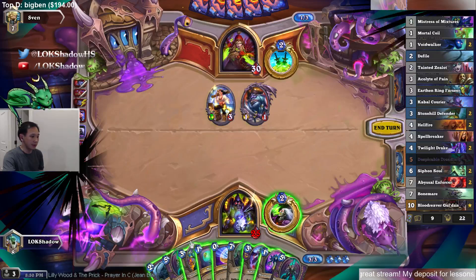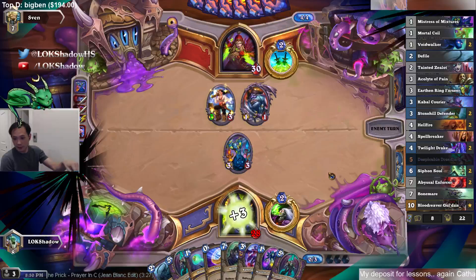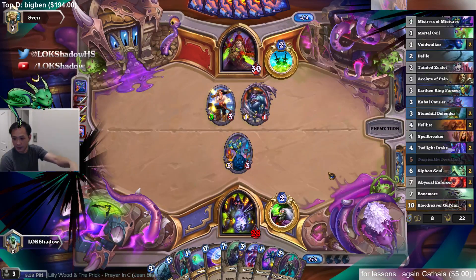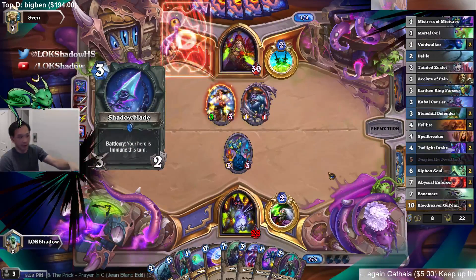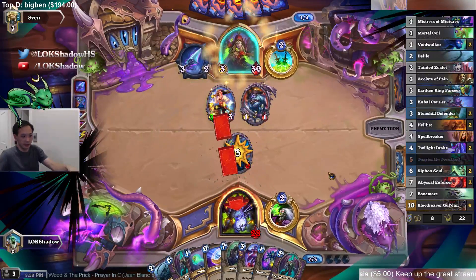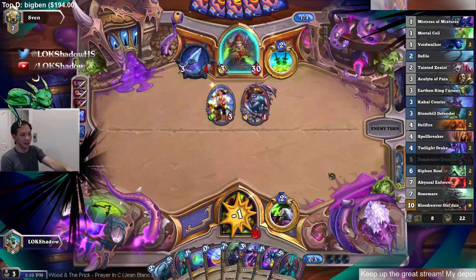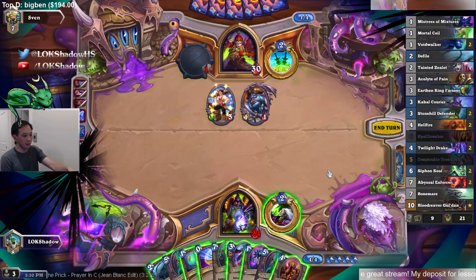Let's go with Earthen Ring, then it trades with this. Where are you from? I'm currently in Northern California. What are the top two Death Knight heroes in your opinion? The easiest ones to put in are the Druid ones — you pretty much just toss it in, no synergy required. The Priest one is very strong.